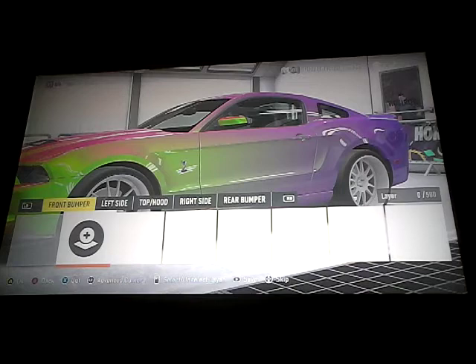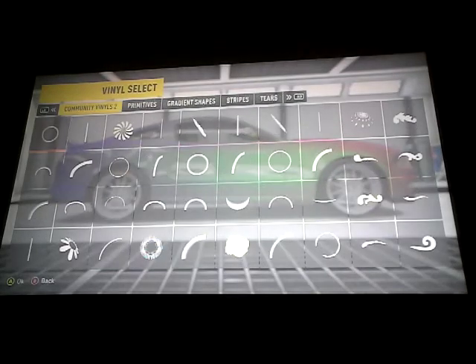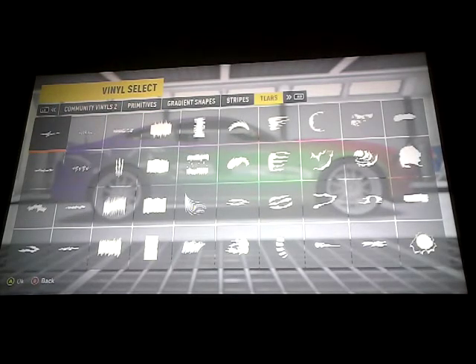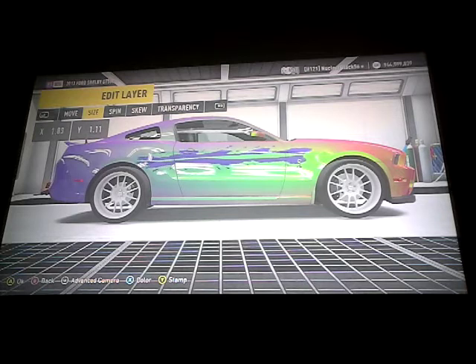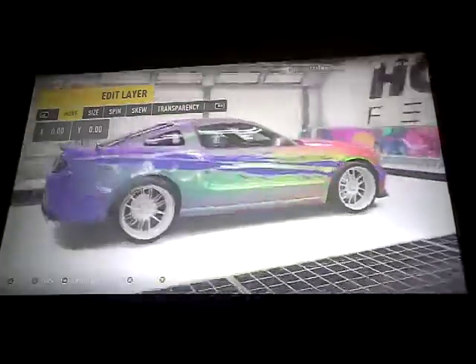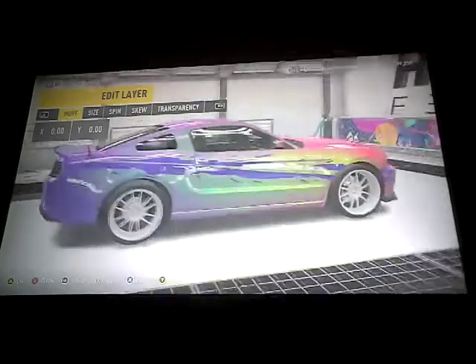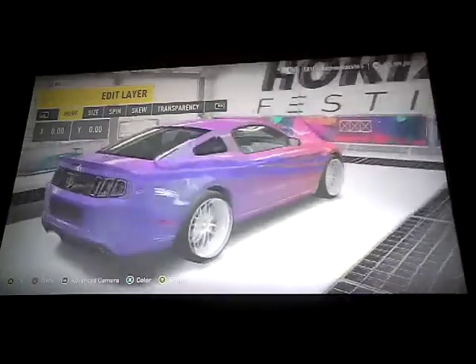And then if you want to add any other decals on the side, you can. For example, I'll just show you — maybe we could go with something like this. I think it kind of stands out a little more than all the other colors in the light, because I have this on one of my other vehicles — I have it on the Hennessy.